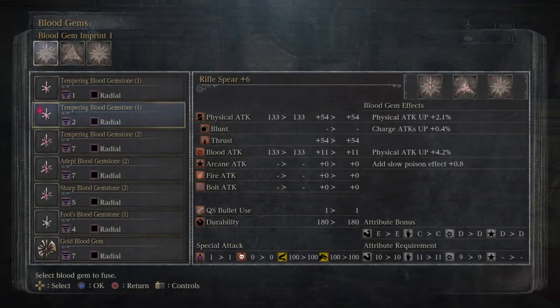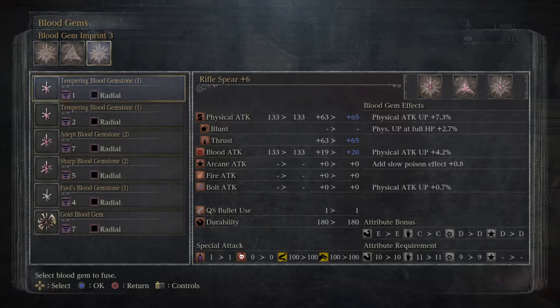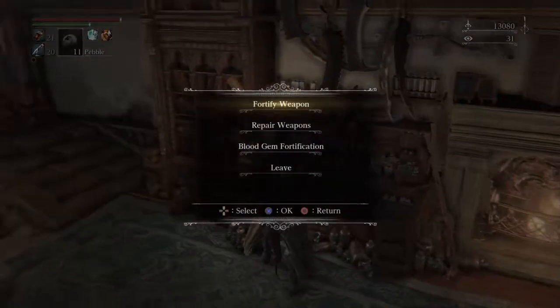Let's see about fortification here — that's much better. Now we're going to throw a gem on. We actually have a third slot now which I don't think I showed when I leveled it up to plus six. Let's go ahead and put some better stuff on here. We're going to put this one on: charge attacks up 0.44, physical attack up two plus one, add slow poison effect — it's not a lot of poison effect but it doesn't hurt.